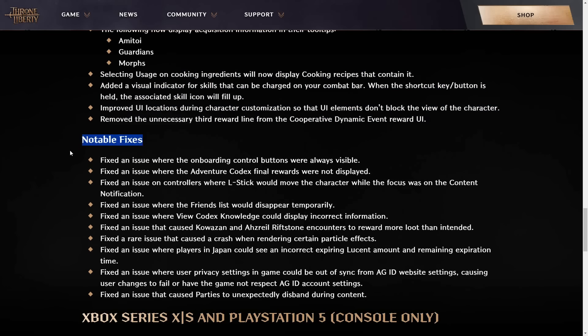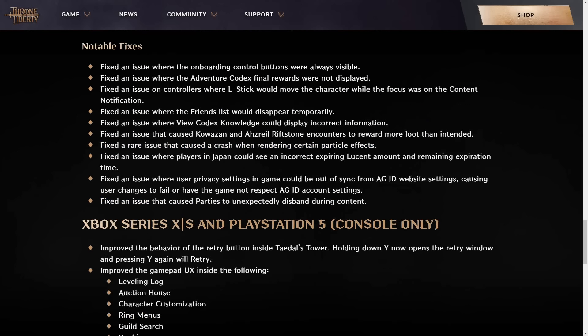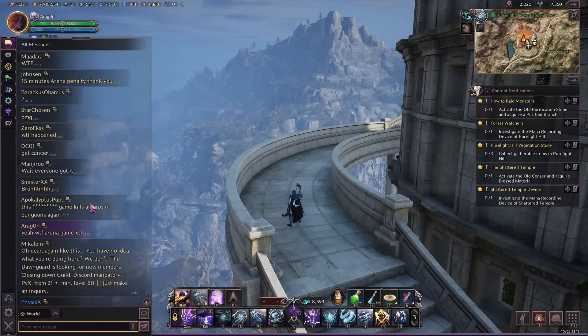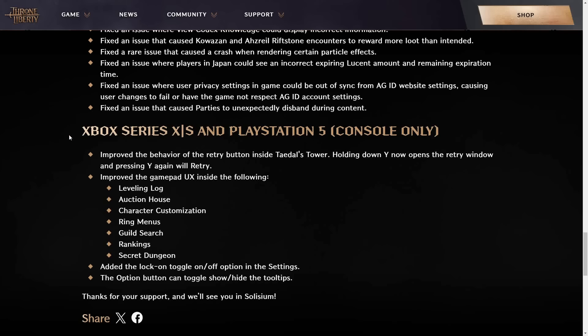In terms of bug fixes, there were a few notable ones — like fixing the adventure codex when it wasn't displaying the final reward, fixing an issue where friends lists would disappear temporarily, and they fixed an issue that caused parties to unexpectedly disband during combat.